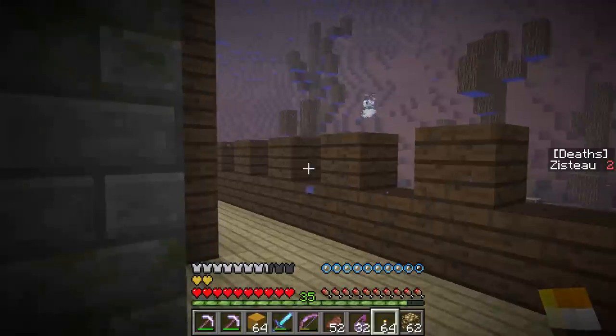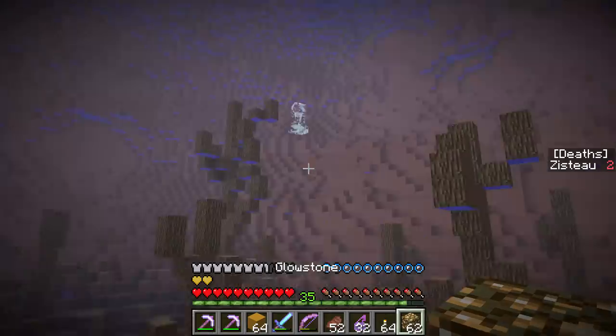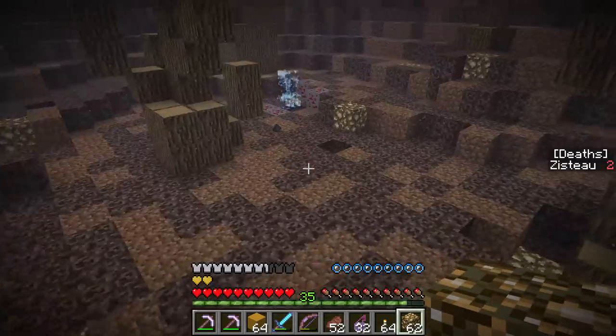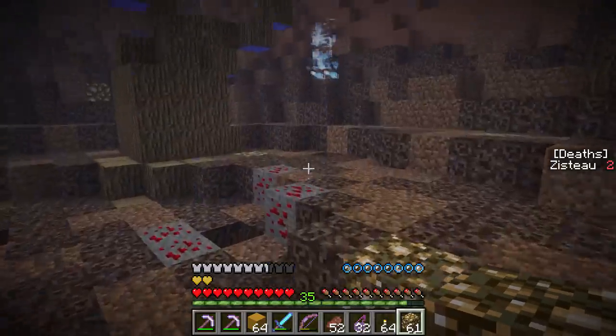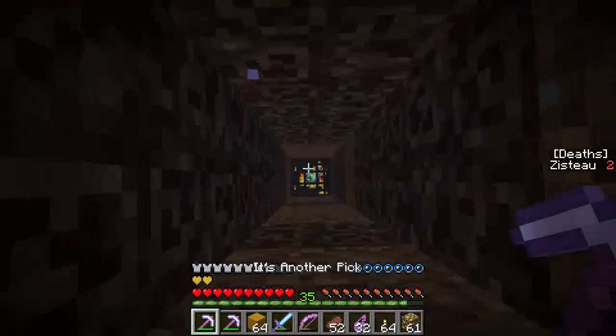I'm going to keep using the glowstone for underwater lighting. There are invisible creepers rising up through the ground, but we're underwater so they shouldn't be able to do anything. If I just do that, right, that should stop them from rising up. Is that where their spawners are? I guess we could just kill the spawners.